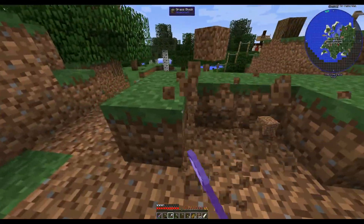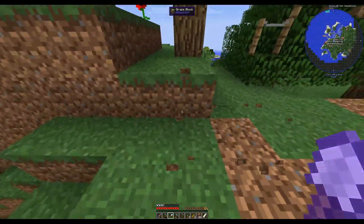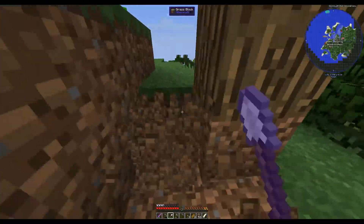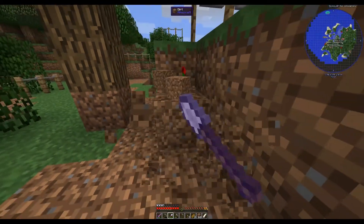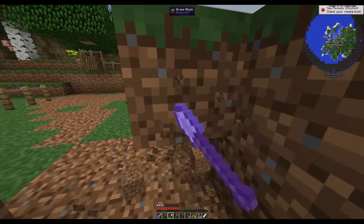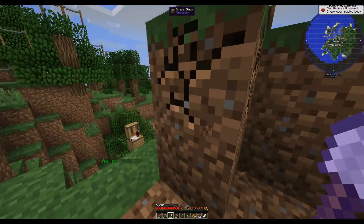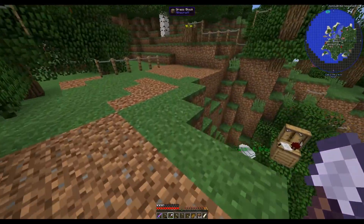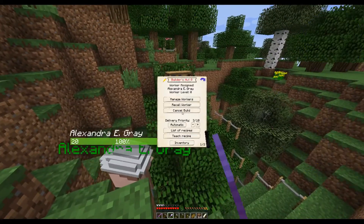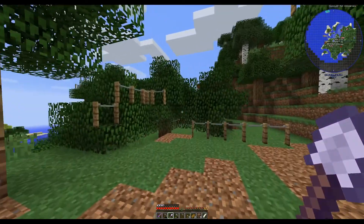So yeah, 53, right? All right, now just keep digging, we'll be all right. We got the dirt that she needs. Let's go in here. Dirt. Then we need 32 cobblestone slabs.